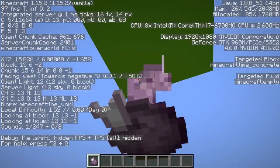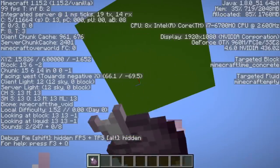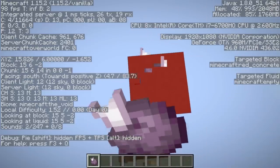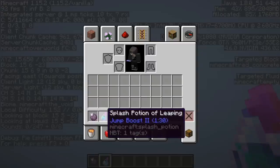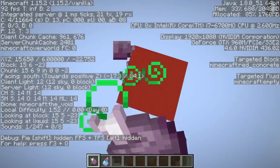To better test and analyze results, I created a void world where the only possible option for the chorus fruit was a platform high up in the air. Even then I didn't always get teleported, so it is kind of frustrating. With Jump Boost 2, the theoretical limit jumps — pun intended — to 10.5, with my personal best being 9.